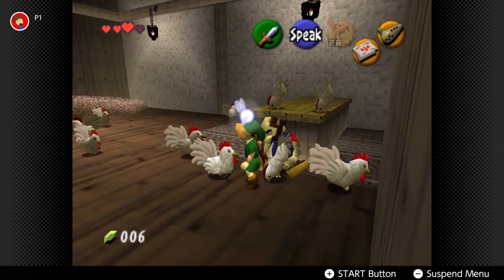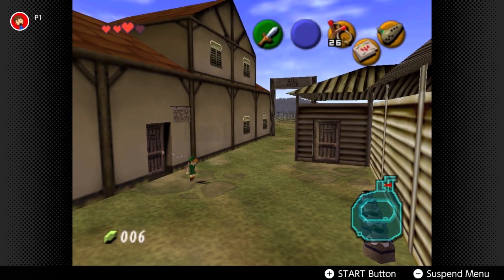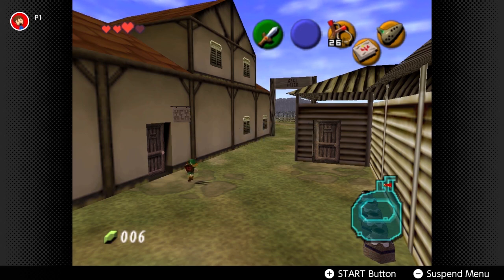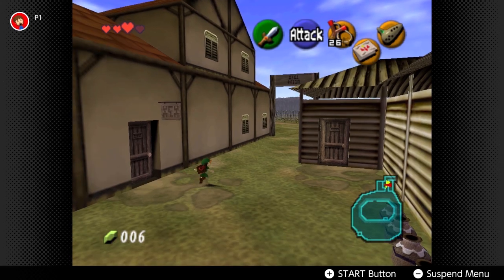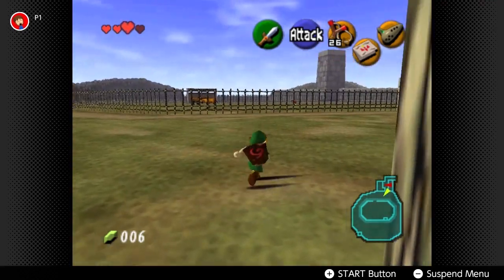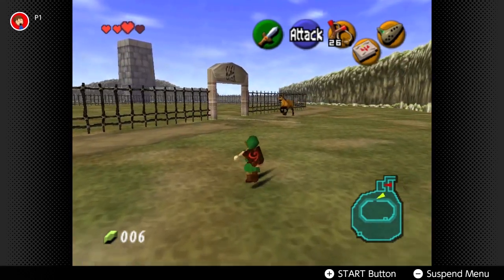From this we get Lon Lon milk. It recovers five hearts a shot and one bottle gives you two drinks, so you can recover a maximum of ten hearts with one bottle. It's really useful early on - for the first half of the game it's really god damn useful.